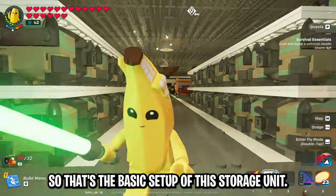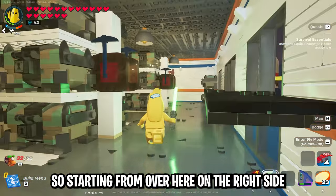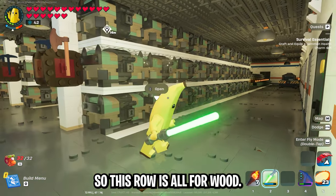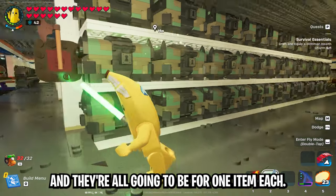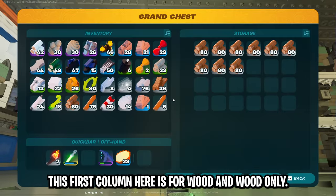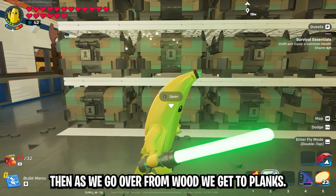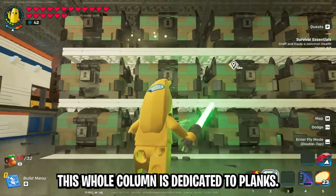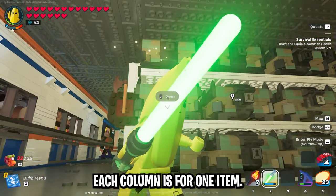That's the basic setup of this storage unit, and you might notice there are rows of chests. Starting from the right side we have this first row. Within each row there are columns of three chests, and they're all going to be for one item each. So in this row for wood, this first column is for wood and wood only — all three of these chests are for wood. Then as we go over from wood we get to planks, and again this whole column is dedicated to planks. As I go through all of these rows that will remain true — each column is for one item.